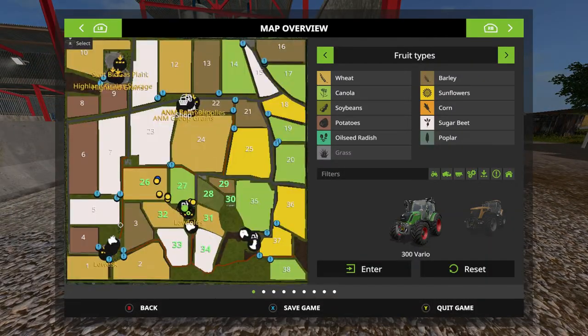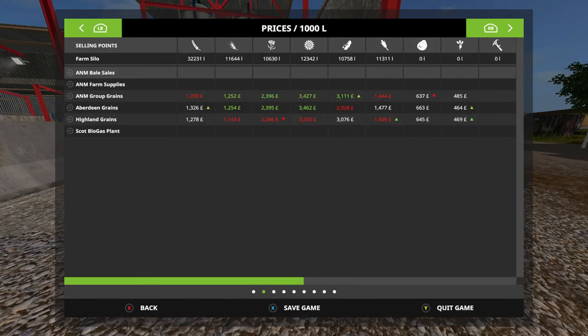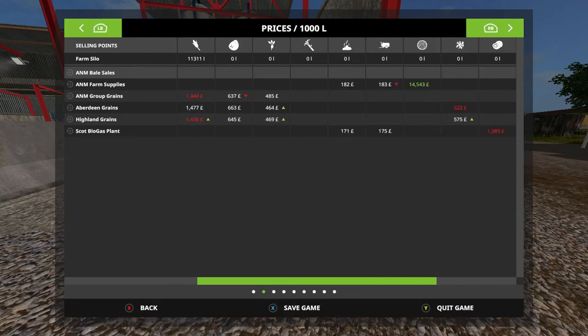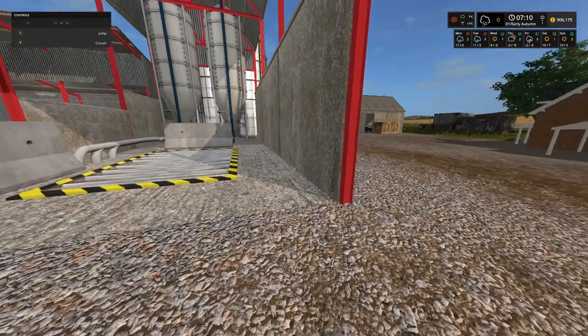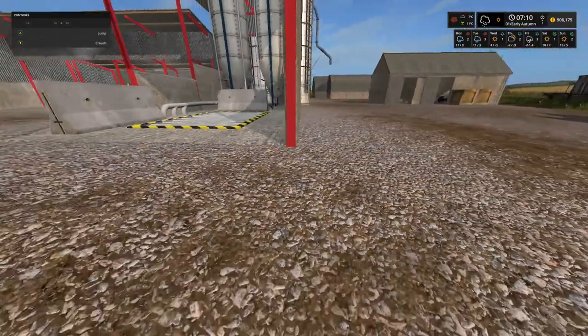So we will quickly look at the prices board - you can see all the grains at the top. We have been doing a little bit of harvesting - not much. We have got 32,000 litres of wheat, 11,000 litres of barley, 10,000 of canola, 12,000 of sunflowers, 10,000 of soybeans, 11,000 of corn. And I think that is all that is in storage - again there is plenty there.